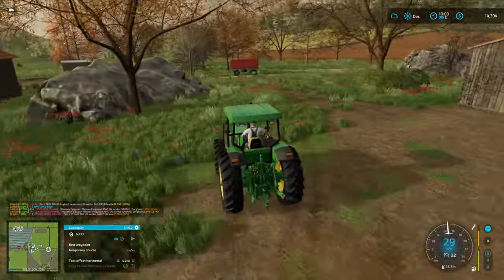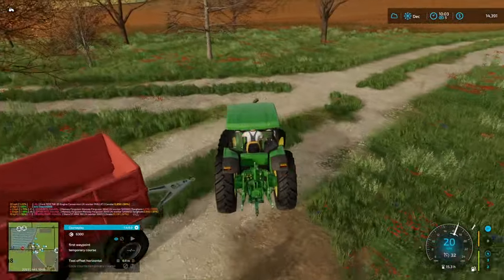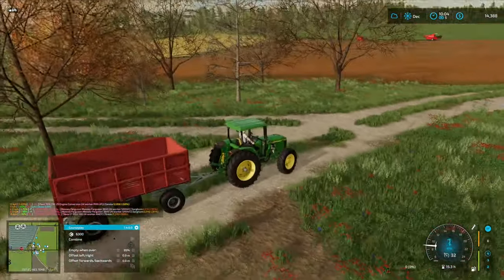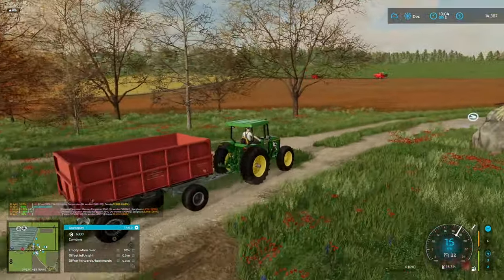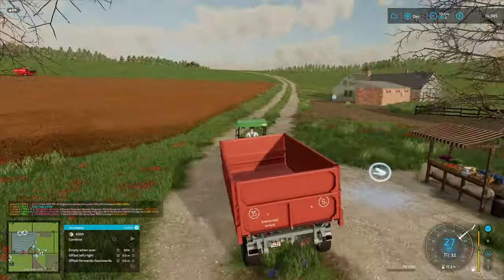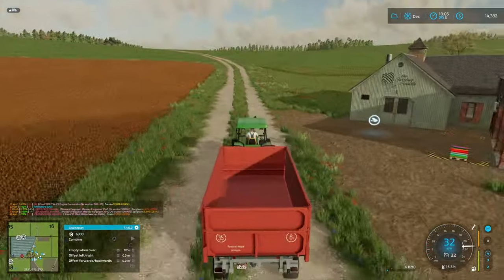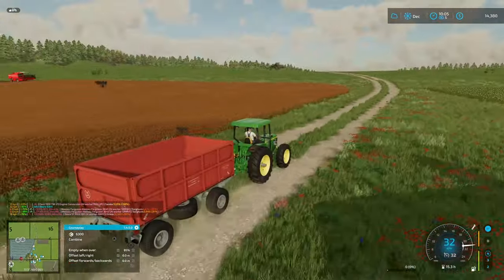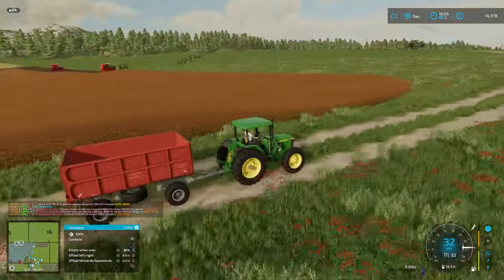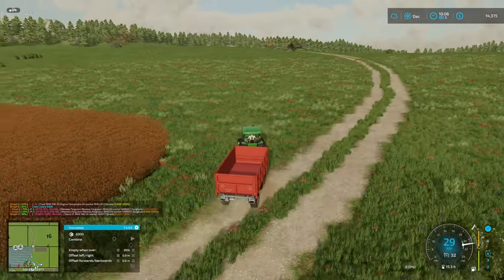We'll get this trailer and use it to unload the fields. There is a Calm Lands production for making donuts - I'm considering it. I would need to get some kind of flour mill, some kind of sugar, and I think eggs. Not sure - maybe we'll do that.